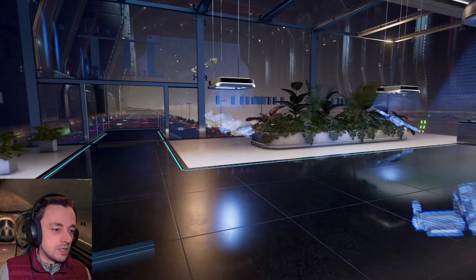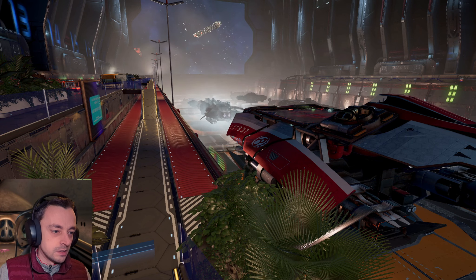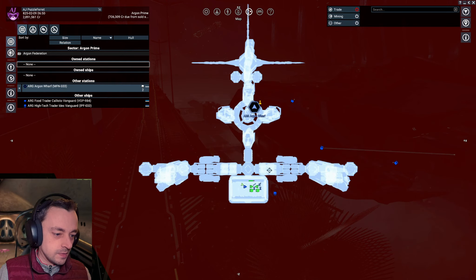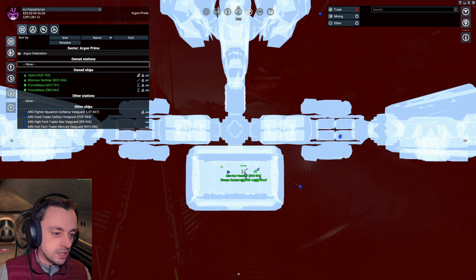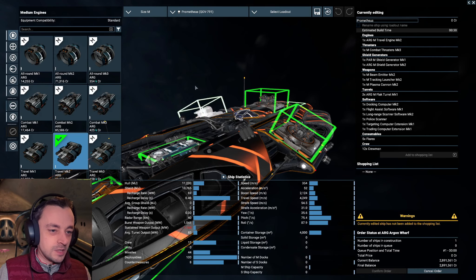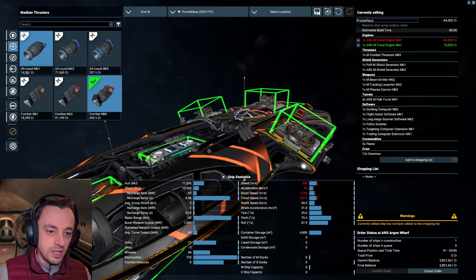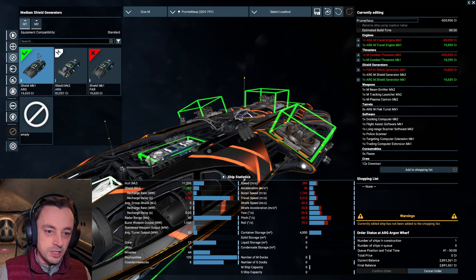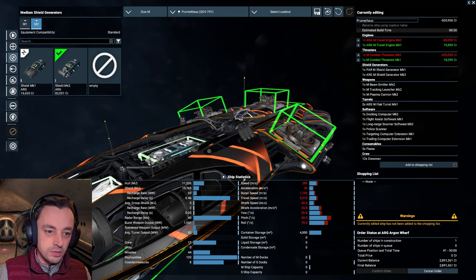So those are now capable of dealing with this wharf, which is great. This is another ship being made in the wharf. We could do with something like that — something that has a small ship space on the top. I think it might be the Minotaur Sentinel. Anyway, let's get this Prometheus dealing with this wharf so I can get some cash back. It has a second travel drive — let's reduce that. It doesn't need the 400,000 combat engine. It's got the most expensive shields.